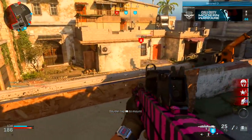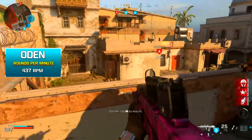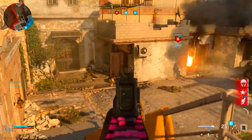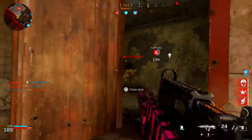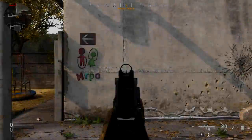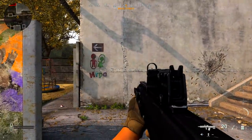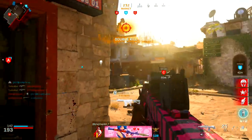The rate of fire is 437 rounds per minute, which is on the slow side compared to other assault rifles. However, you only need to land 2 to 3 shots to win a gunfight, so don't worry about the RPM. The base recoil goes straight up and a little to the left, which is fairly manageable — just pull down on the right thumbstick to counteract it.